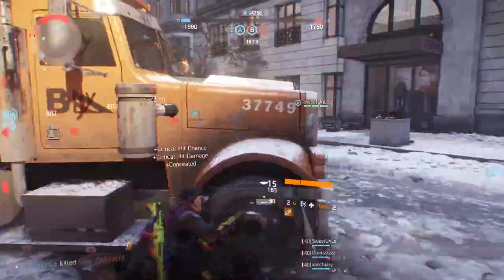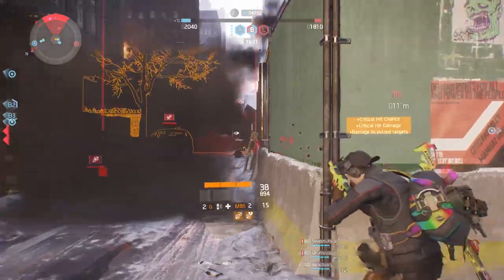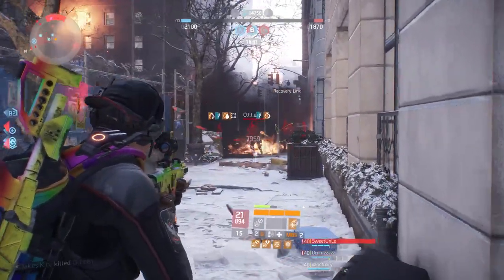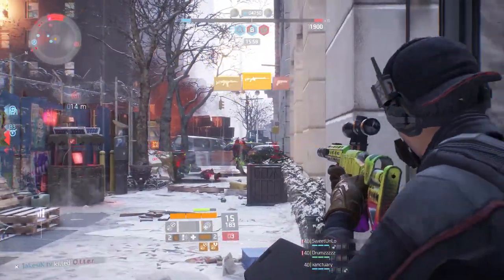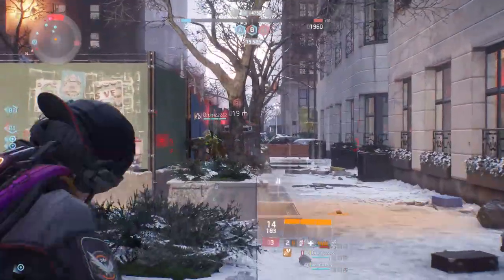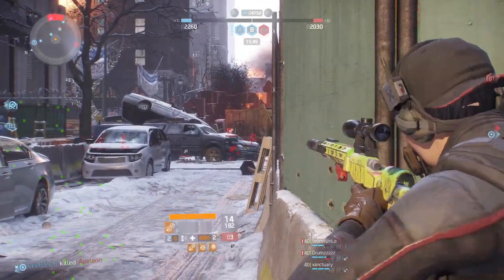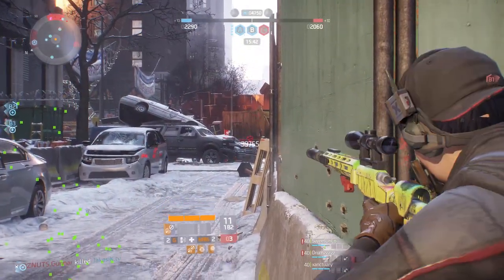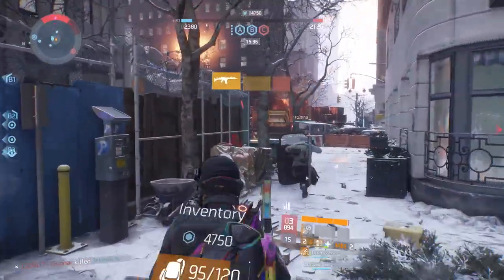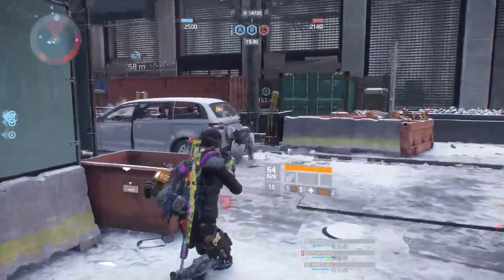A lot of people also say they can barely ever see seeker mines through walls. That's not actually a glitch — I learned that the concealment pulse, or scrambler pulse, can actually hide you from seeing seeker mines through walls. For example, when someone throws a seeker you see that little red indication on your HUD, but if someone on their team uses the conceal pulse it will not show that seeker mine through the wall anymore. Same thing with turrets, sticky bombs, smart cover, and all skills in general.